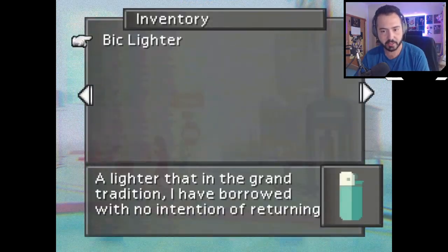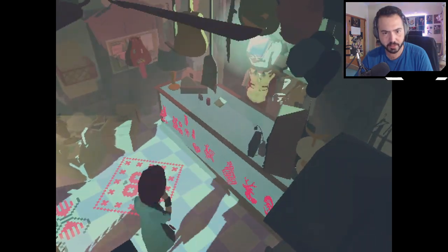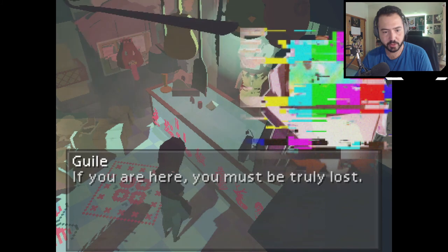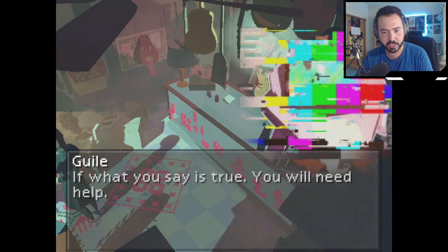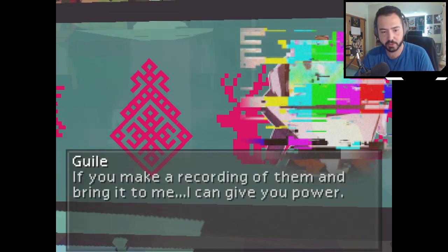So what do we have in our inventory? A big lighter. I don't understand why, because this is a different character, but okay. Run, Sarah, run. Enter the shop. Let's talk to television boy, dude. Holy crap, I love how she walks. The music, I love it. 'Float long enough through the static, eventually you'll wind up here. I collect these transient signals. If you are here, you must be truly lost.' 'Speak for yourself. Bree won't stop until we're together again, neither will I.' 'Do you really think that? If what you say is true, you will need help. Perhaps you have seen my inscriptions throughout the town — they are thrown about, adrift, like yourself. Make a record of them and bring it to me. I can give you power.'